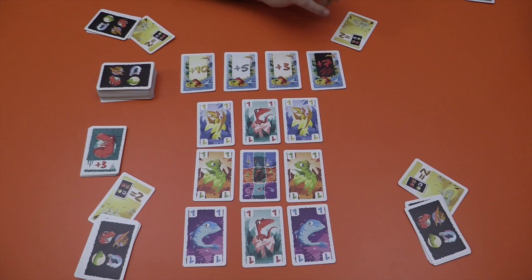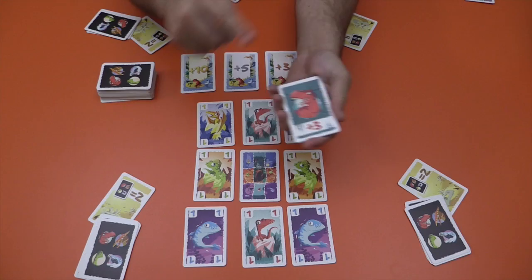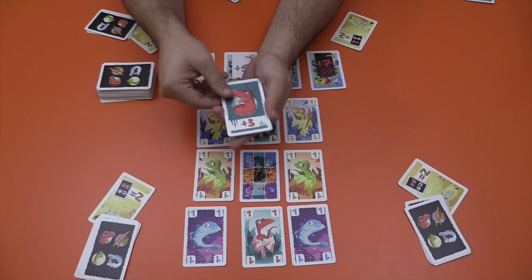The game is going to last ten rounds, which we are going to keep track of by flipping these cards, and each one affects the current round somehow. So for example, in the first round here, these dinosaurs will get plus three. I'll talk about what that means. Just be aware, once we hit the last card, it's game over.